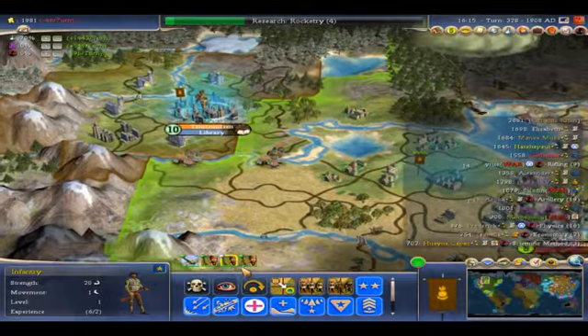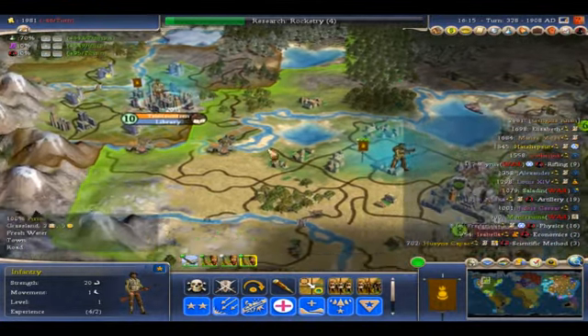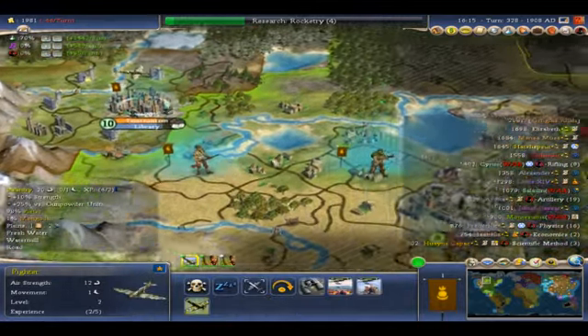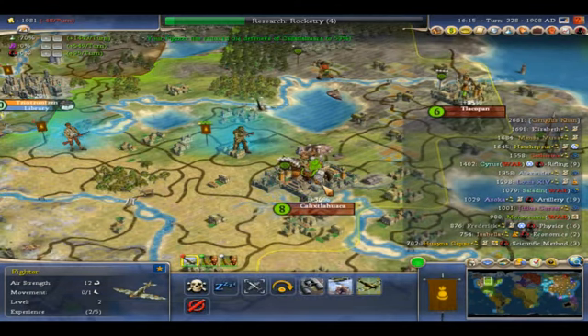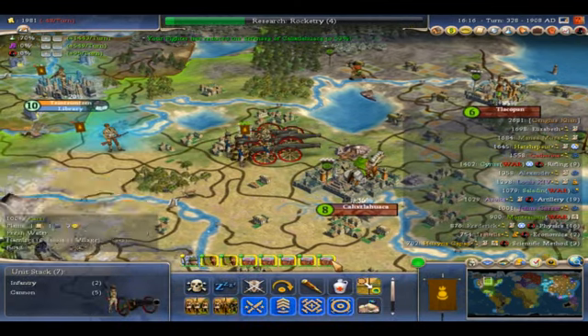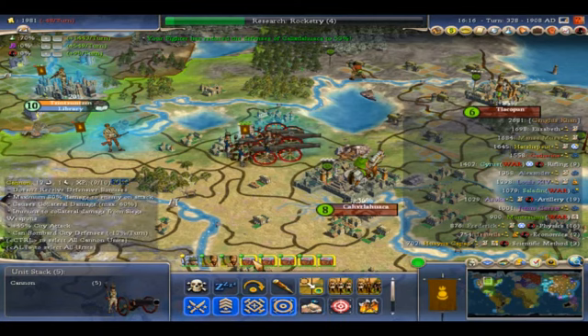Oh, I can now jump on that square — excellent! That's the first time I've ever used that command effectively, so pretty nice. We can go down there. We could probably use some more fighters — actually, we could really use some bombers. That would be very helpful for us.